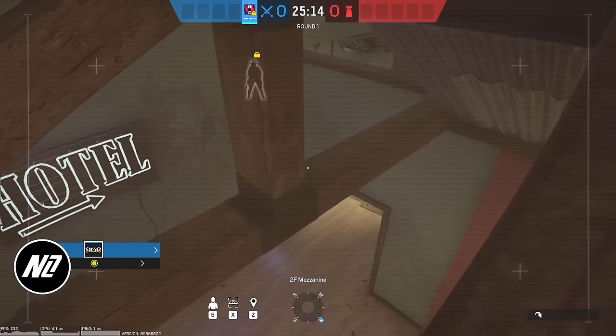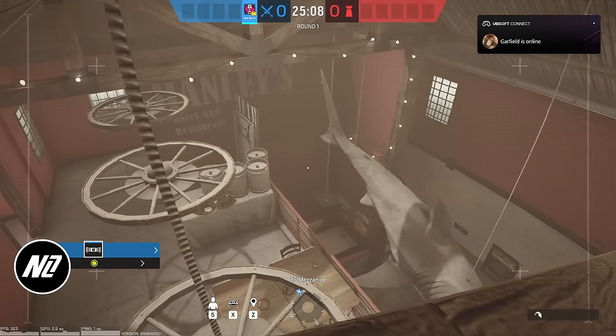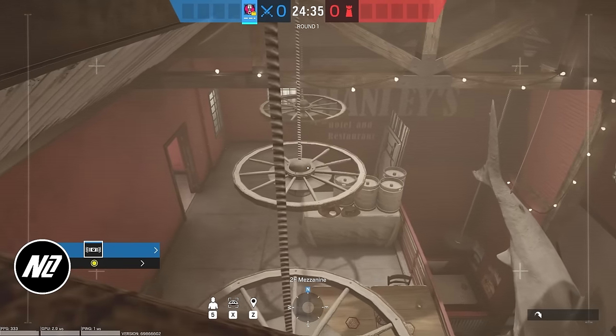Those are the Outback drone spots. The Shark/Bull one isn't my go-to, but the Office/Garage beam one I like a lot. It's commonly used but a lot of defenders don't acknowledge it — it's more of an attacker mindset thing. Even as a defender myself I'll sometimes completely forget to look on top of those beams and then see the drone and think 'oh crap.' But these are good drone spots. Outback isn't my favorite map but these are cool spots — try them if you can.